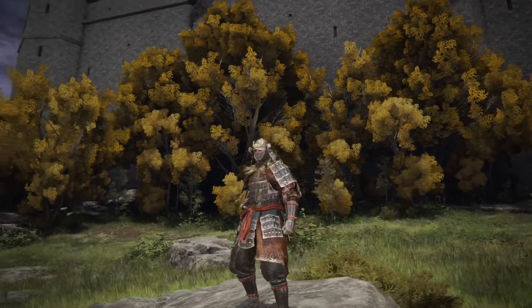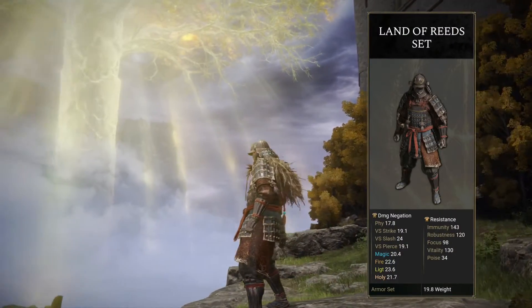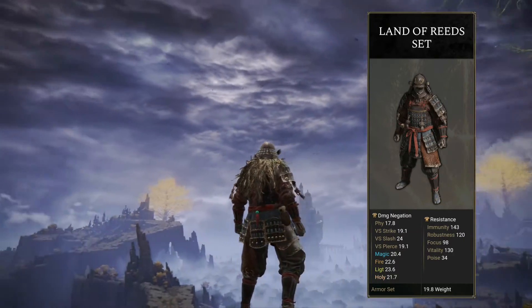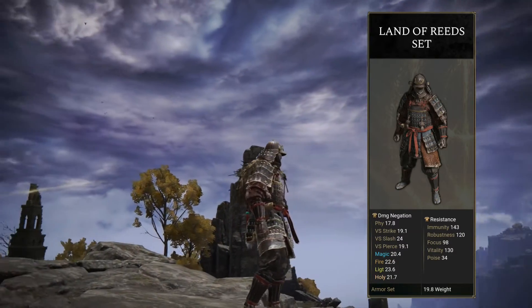So now that we've got the armour set, let's take a look at some of its stats. Starting with Physical Resistance, which is at 17.8. It also has an Immunity of 143, a Focus of 98, a Vitality of 130, and a Poise of 34. And finally, it has a Weight of 19.8.